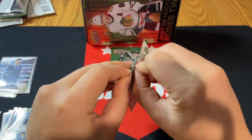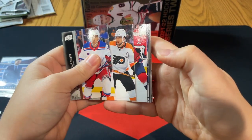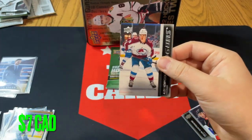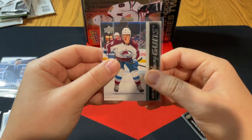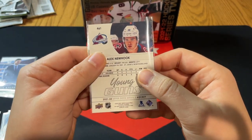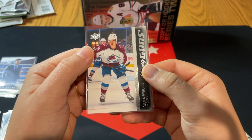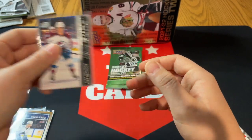Let's move on to the next pack here — looks like we've got our Young Guns! Oh, there we go — big bang boom! Nice Young Guns to hit: Alex Newhook! Very, very nice, very happy with that. Alex Newhook is a solid player for the Colorado Avalanche — he'll likely see some potential to snag that second-line center position. Really solid; I think I've pulled one before. A really nice card of a solid NHL player.